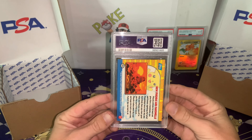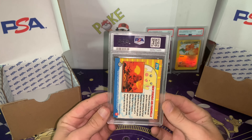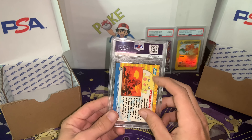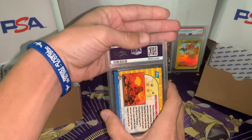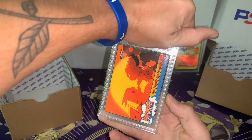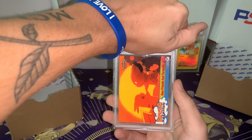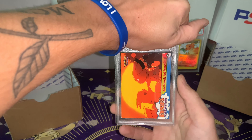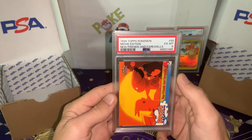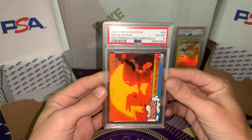Our last card is a Topps card. I remember when I pulled this when I was like six years old. I have plenty more of these cards but they're not in the greatest condition — this one was one of the better conditioned ones. Let's see what we got. New Friends and Farewells with Pikachu saying hello and goodbye. We got a six. Wasn't expecting a good grade on it, to be honest.